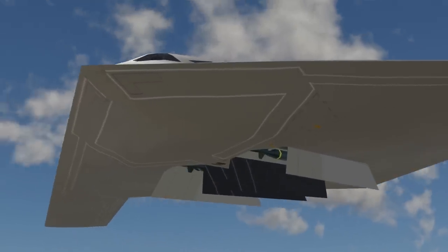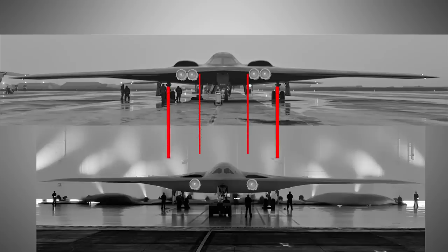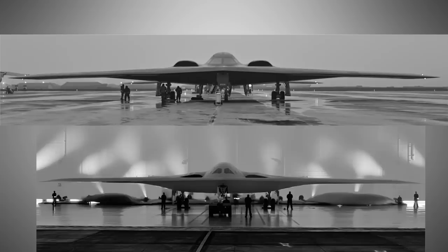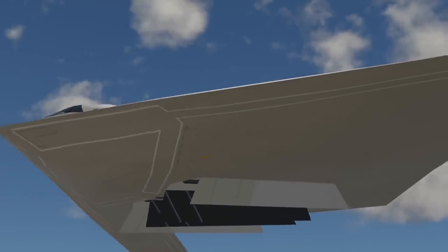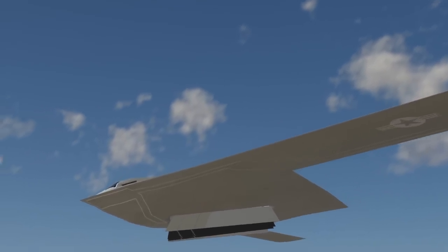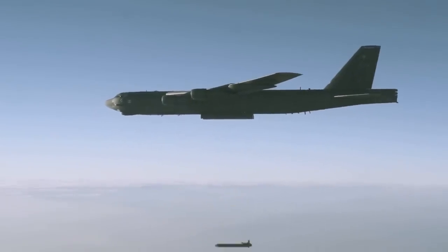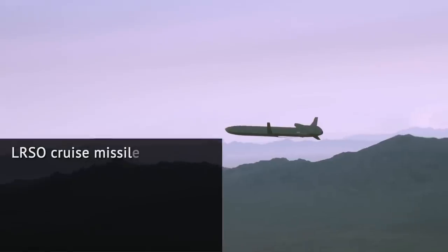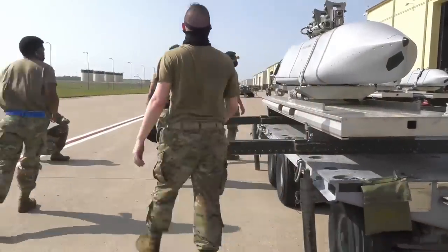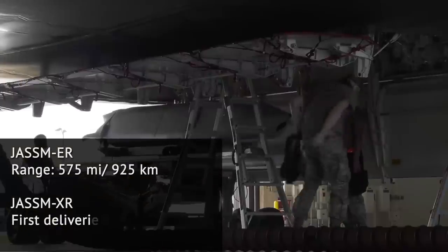The B-21 may be somewhat shortchanged compared to the B-2 in terms of payload. It seems to have less space between its landing gear, so its bomb bays may be narrower and less voluminous. It was previously suggested the Air Force requires the B-21 to carry one MOP-sized weapon while the B-2 can carry two. While smaller, the B-21 is noticeably chunky in its middle section. Of the weapons it will likely use, we have to mention the future Long Range Stand-Off weapon that will replace current nuclear-tipped cruise missiles — once ready around 2030, it will likely get integrated onto the B-21. The Joint Air-to-Surface Standoff Missile in extended range variants will also be part of its capability.